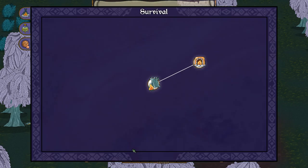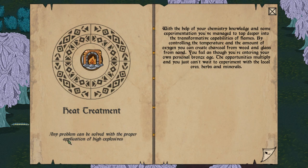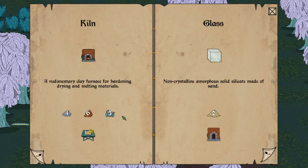Back in the research screen, I now have tabs for alchemy, astrobiology, and survival. Heat treatment unlocks new knowledge: by controlling temperature and oxygen, we can create charcoal from wood and glass from sand — entering a personal bronze age. We can now craft a kiln — a rudimentary clay furnace — requiring stone, clay, wood logs, and a workbench.